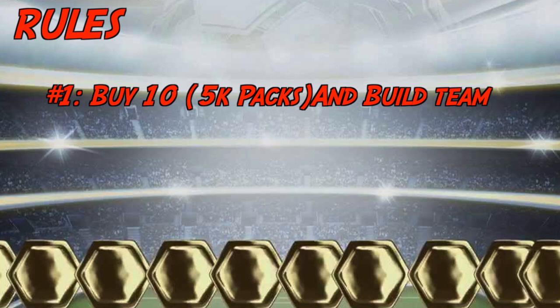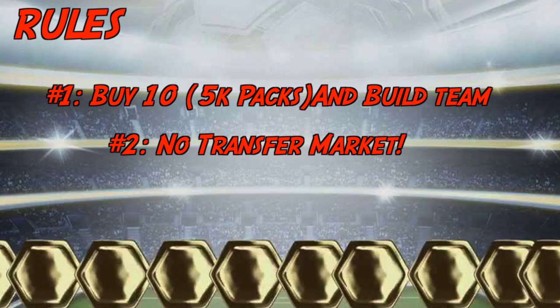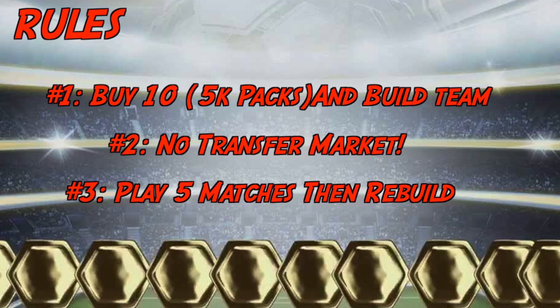The rules are simple. We gotta buy 10 five-K packs and build a team using only what we pull from those packs. Rule number two: no transfer market — that means if we run out of fitness cards or get injuries, we cannot go into the transfer market to buy anything. And finally, rule number three: we play five matches with that team, then we rebuild, which means we start all over again — buy another 10 packs and go again.